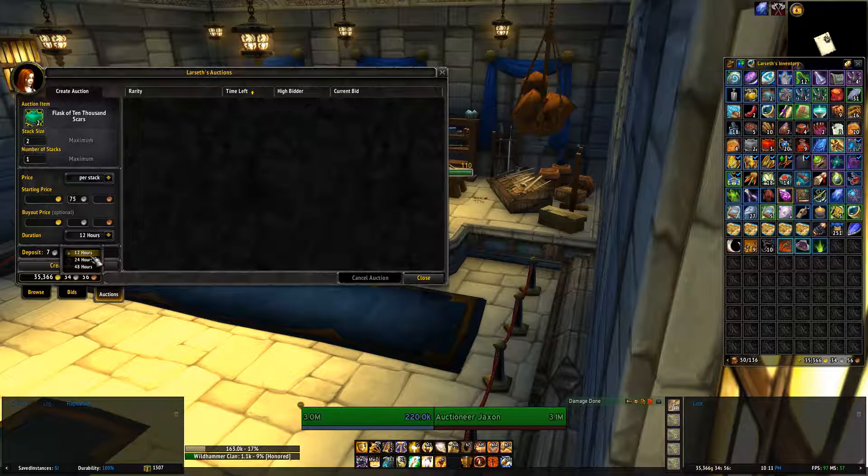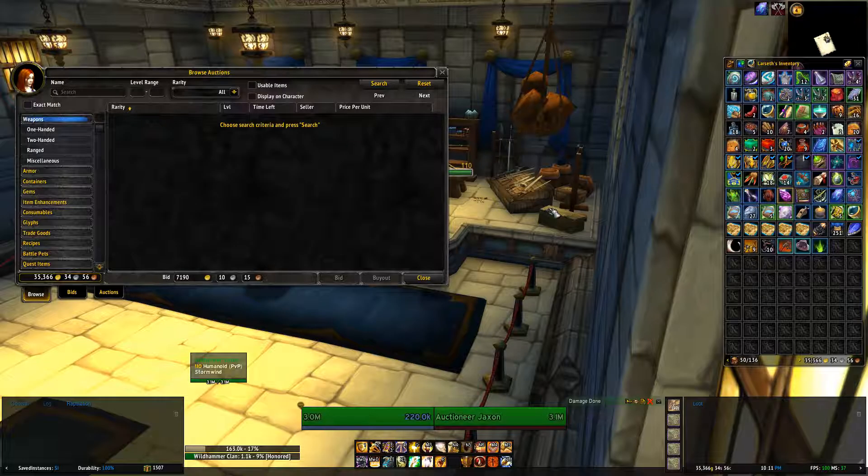How much time you'd want to post for depends largely on how much competition there is, or how rare the item is. If an item is very rare and there's not going to be anyone else posting it, you might as well put it up for 48 hours. If there's a lot of competition, you're probably going to be undercut — somebody will post something at a slightly lower price than you — which I'll explain in the next episode. Setting it at 12 hours means you don't pay as much for the deposit, and you can post it back up again pretty quickly. If you have a lot of items, this would take forever, so that's why a lot of people use add-ons.